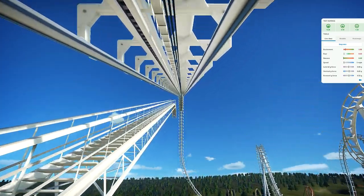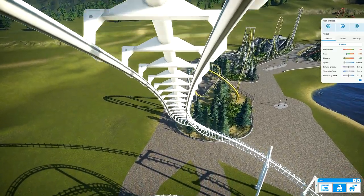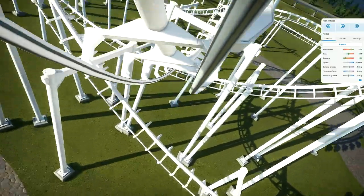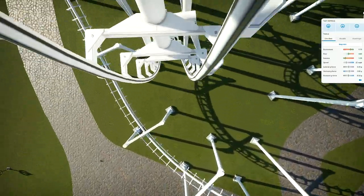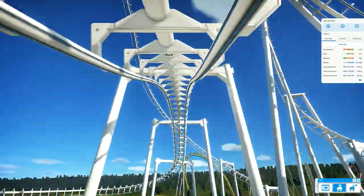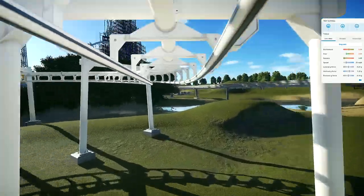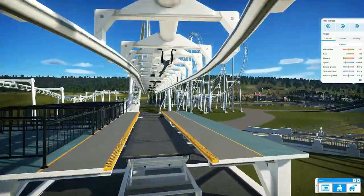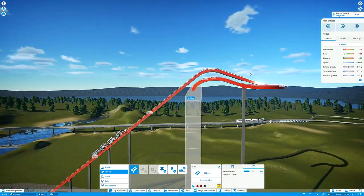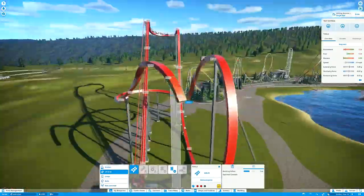This first ride is a Vekoma SLC, which is a rather controversial addition to the game. They're not very well-loved in the real world - quite infamous for being very rough rides, and pretty much all have the same layout. This one is very similar to the classic Vekoma SLC layout but with a little spin on it. It was designed by LAN Aerospace, so it's not rough - it's a really smooth, fun ride. There are Vekoma SLCs in real life that are smooth, generally later generation or restored ones, and I've been on one and didn't have any problems with it, so maybe I'm just odd.